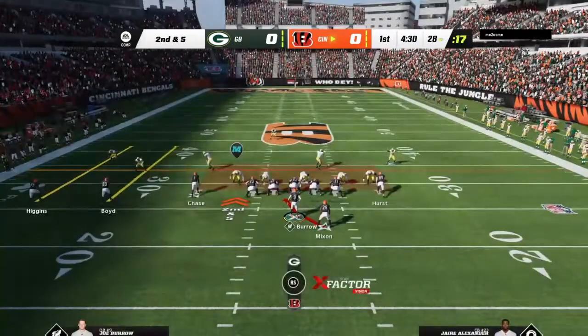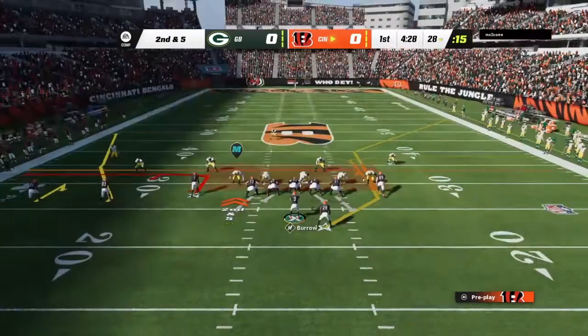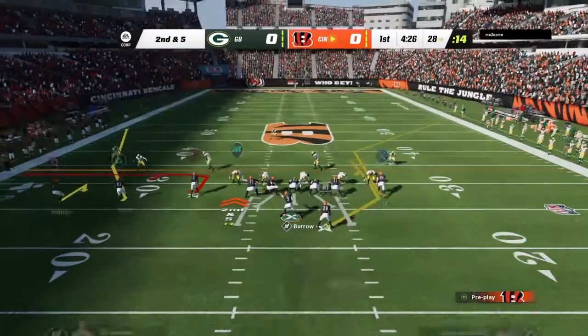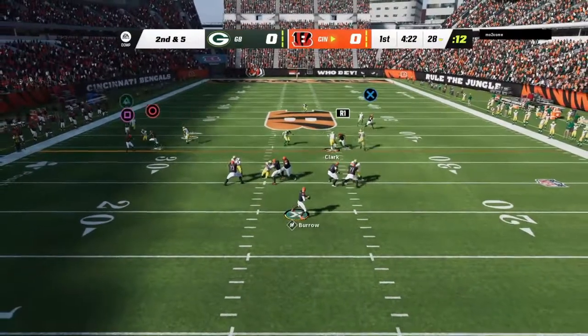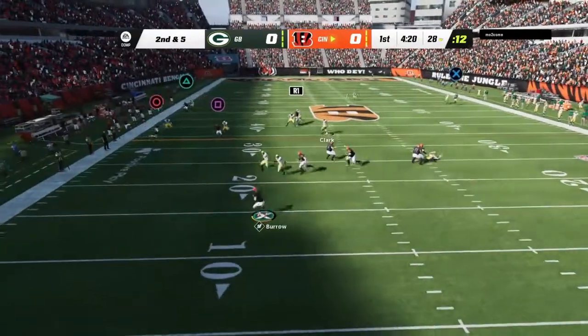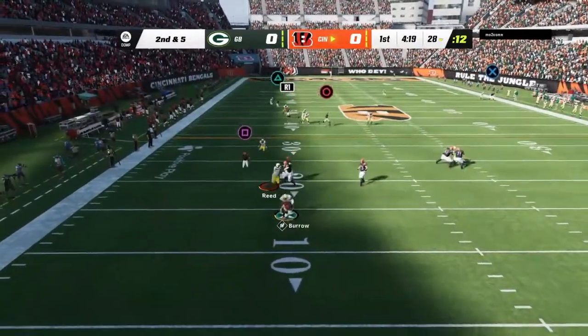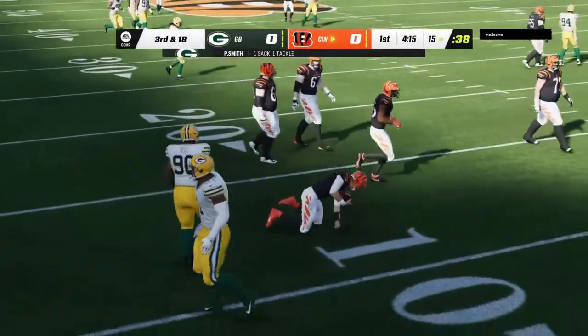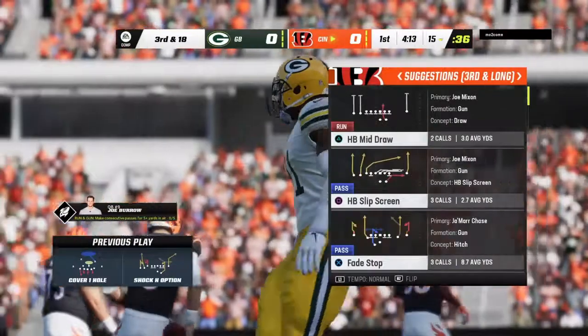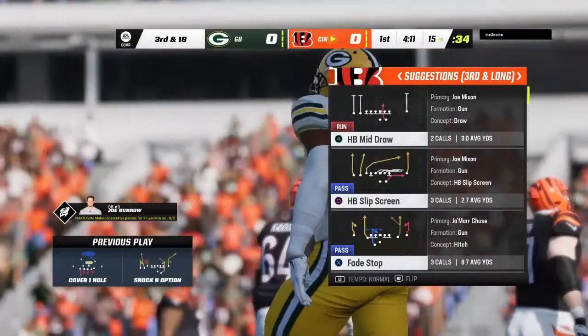The first down run got 5. Here's second and 5. Now Burrow, forced out to his left, and he can't find anywhere to go with it, and he goes down. It's Preston Smith. He gets the sack there.